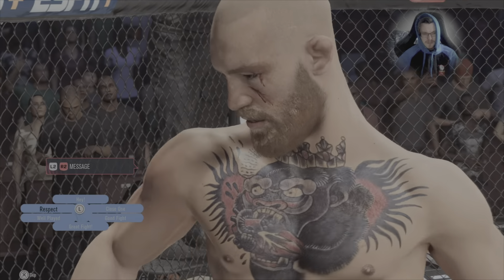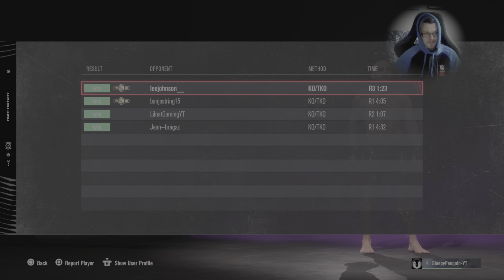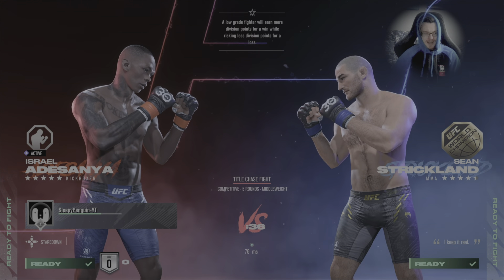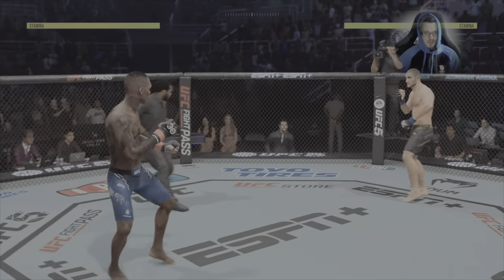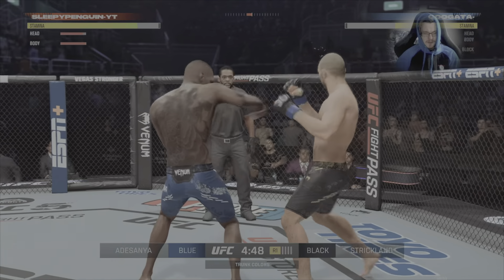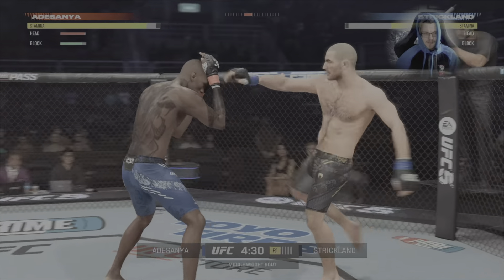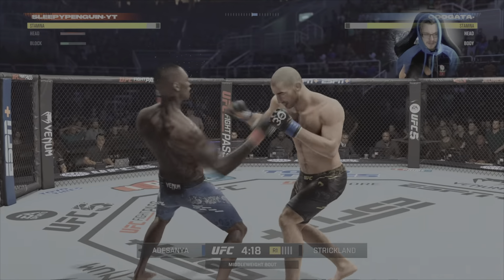That was fight number two — you can see the matches there, I've had two since. Now we're going into fight number five using Israel 'The Last Stylebender' Adesanya against Sean Strickland, not yet ranked, so after this it'll be the last placement match. A lot of people aren't touching gloves, but I assume that's because the game has brought in a lot of new players. I'm not going to target the body so much here — I feel I have a striking advantage as a kickboxer with Israel Adesanya, even though it didn't play out like that in the real fight.